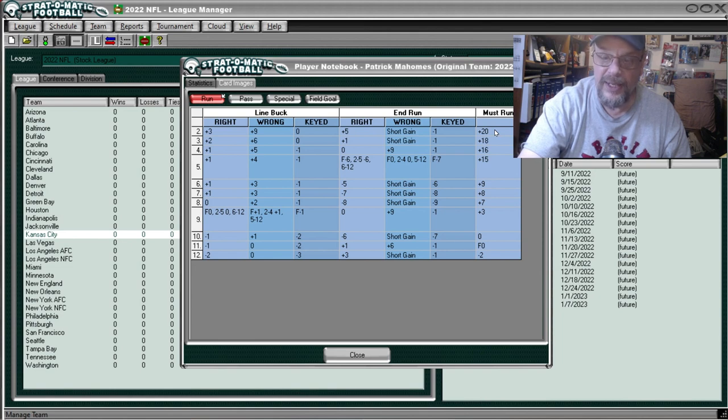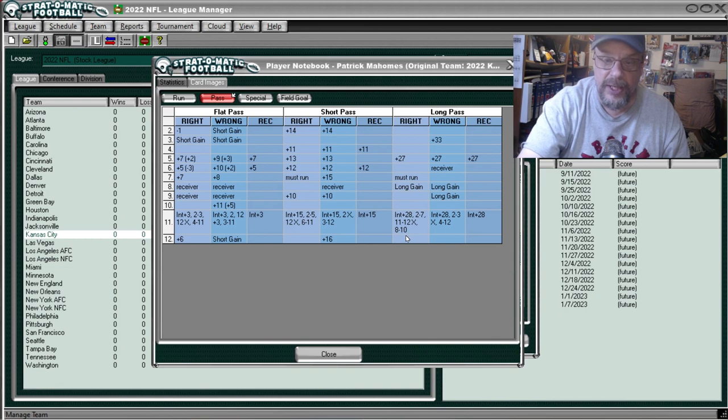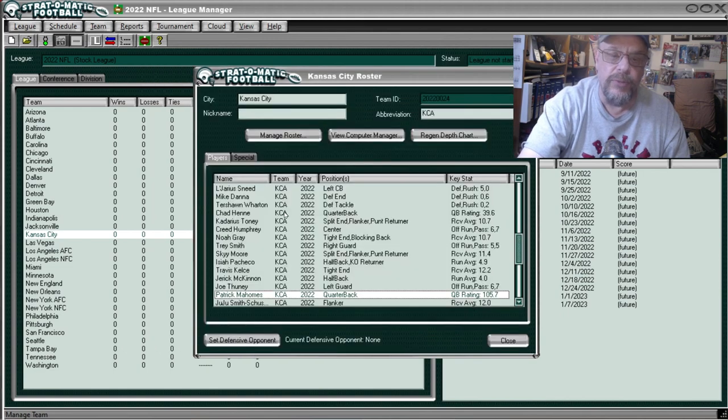Looking at Mahomes' pass card — you know he's going to be good at passing. He's got the double long gain at eight, then a long gain at nine if you're wrong. These quarterback cards don't impress me as much as you'd think. You'd think Mahomes has the best card you'd ever seen, but leave a comment and let me know if you've seen a better one. His short pass is really excellent but I'm not impressed by the long pass.